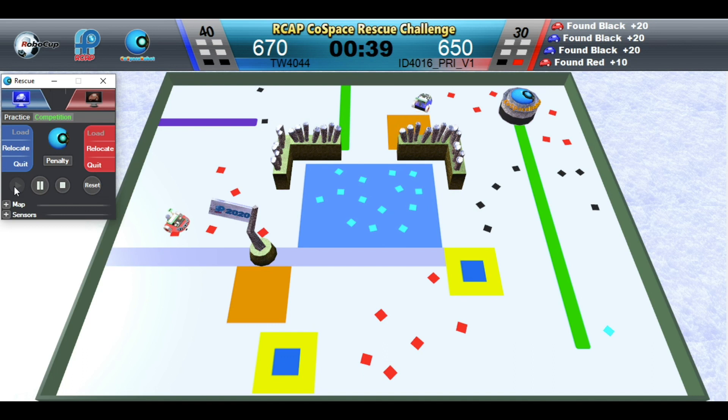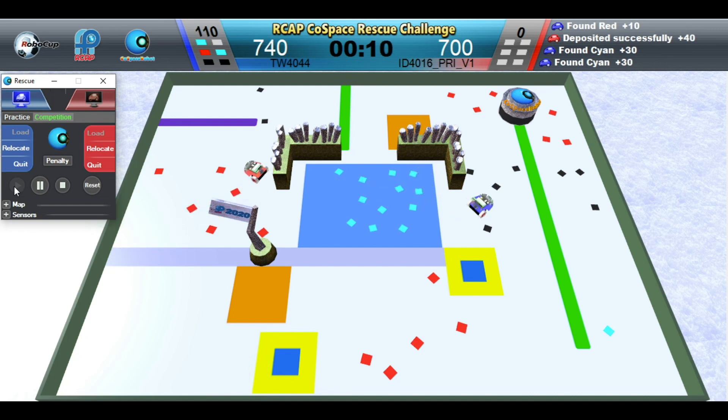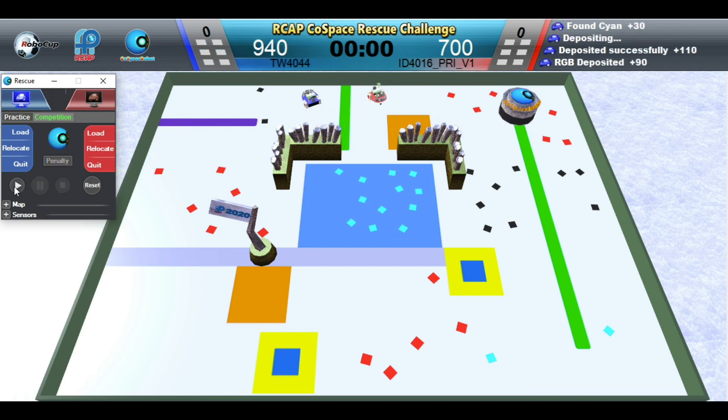Looks like a close match. Red Robot is depositing. Blue Robot is searching in the blue special area — any objects picked up in this area will double in value. Blue Robot is depositing. Blue Robot wins this challenge. Congratulations!